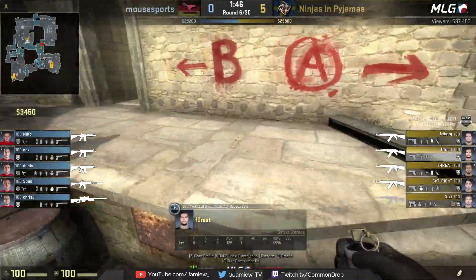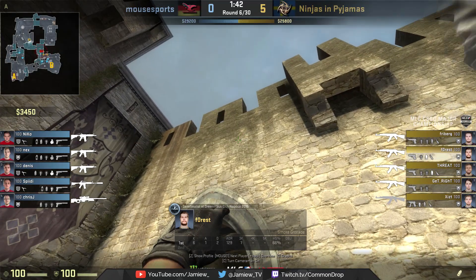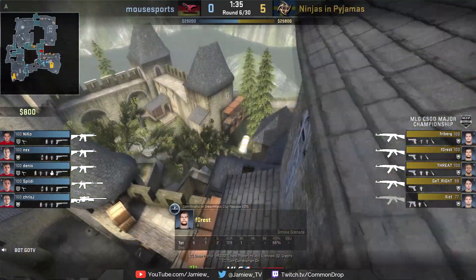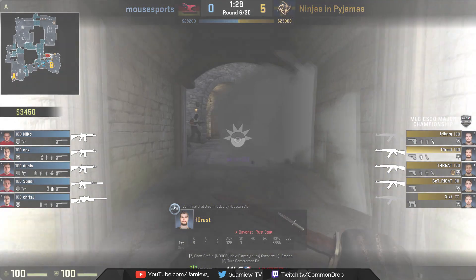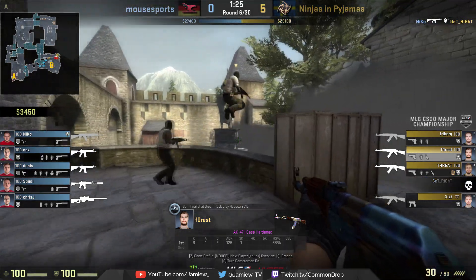Next we see Forest pushing himself into the corner between the plant pot and the wall, aiming beneath the left corner of the hole above him and then in line with this part of the brick. He then jumps and throws a smoke which again flies over the ramparts, bouncing off the top of drop roof and down into the left part of the site. He then proceeds over to B site, flashing through the smoke and picking up two huge frags before finally going down.